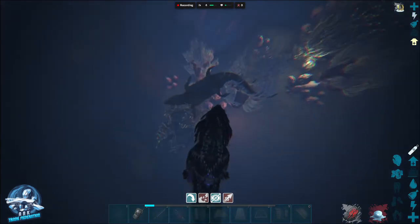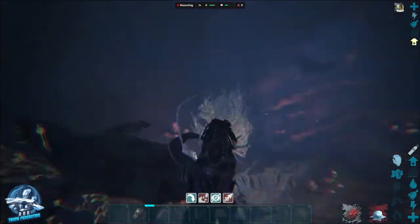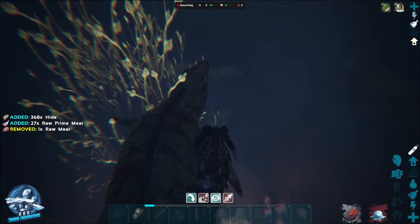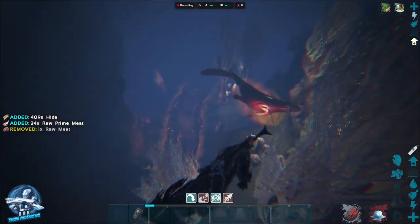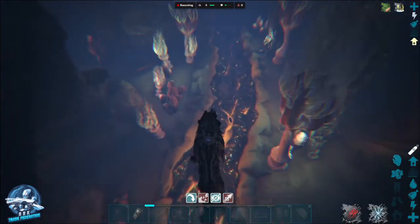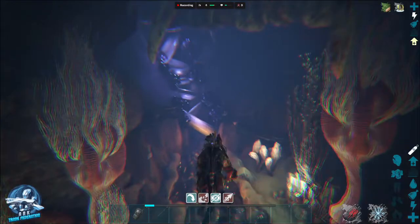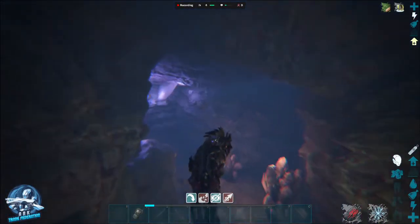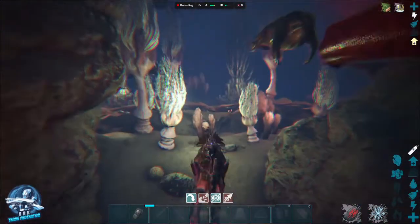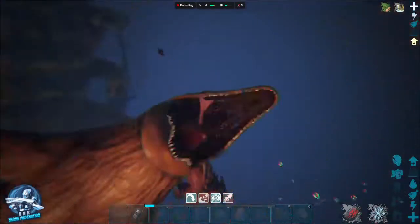I've been down here already, and we're going to chop up this Mosasaur that I killed when I came down the first time. There's an Alpha Mosas — yes, they do exist down here. You can see this scar down here; this is one of the places you can see all the Mosas. There's just a ton of water dinos down here. And there's a lot of nooks and crannies as Alpha Mosas are chasing us — and right in front of us is a Tuso.